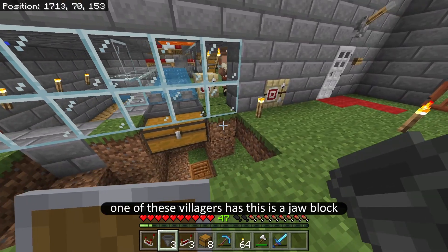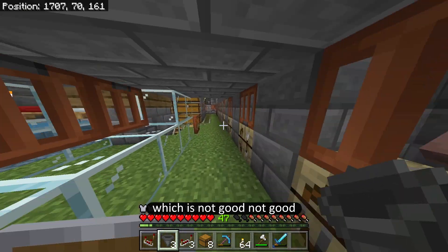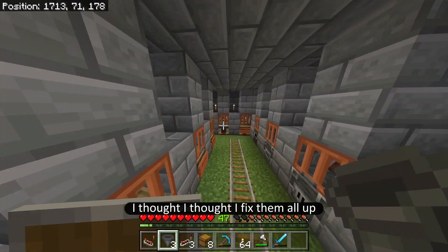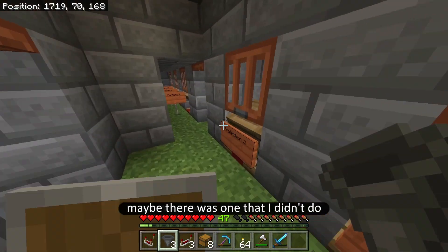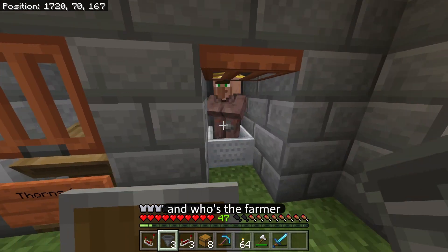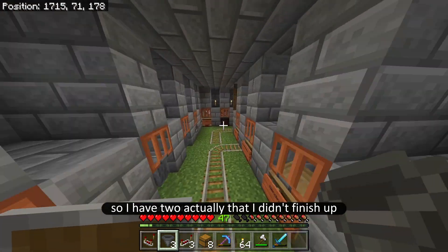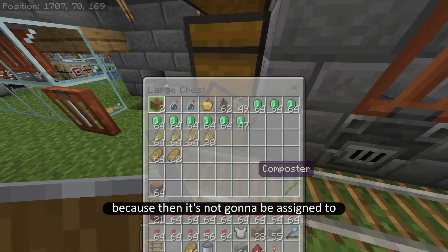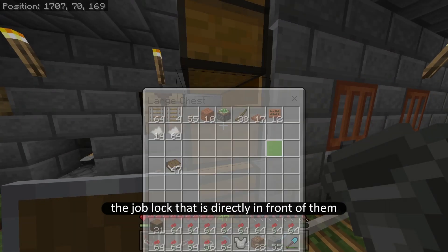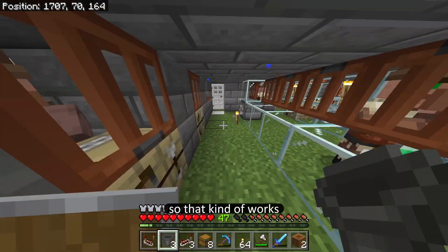Oh, it's synced up — one of these villagers has this as a job block, which is not good. Do I have any blank villagers in here? I thought I fixed them all up; maybe there was one that I didn't do. There's one over here — and who's the farmer? This one. Okay so I have two that I didn't finish up. You see, this would have caused problems because then it's not going to be assigned to the job block that is directly in front of them. I have two composters, okay, so that kind of works.